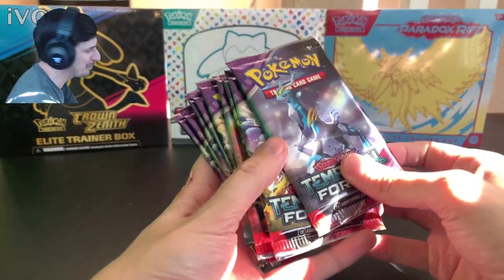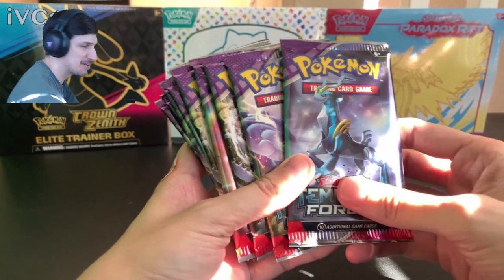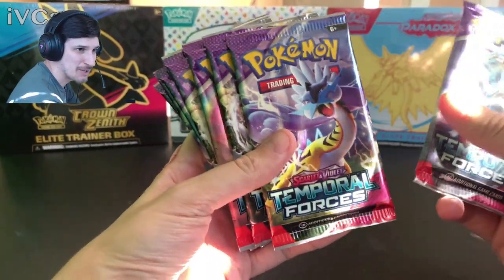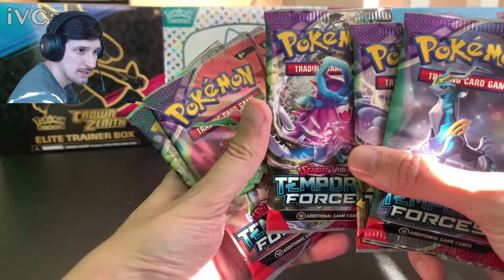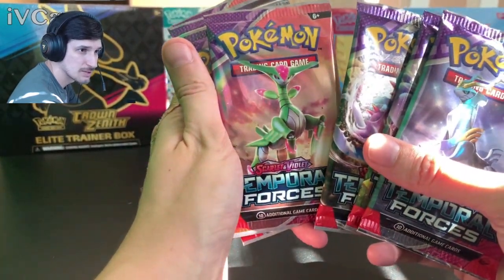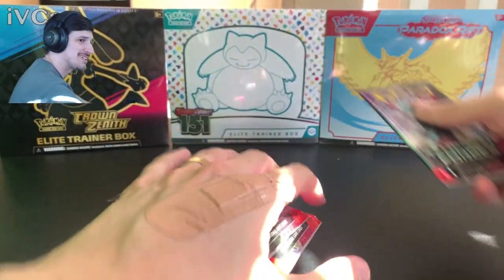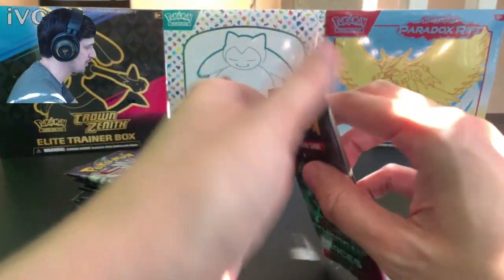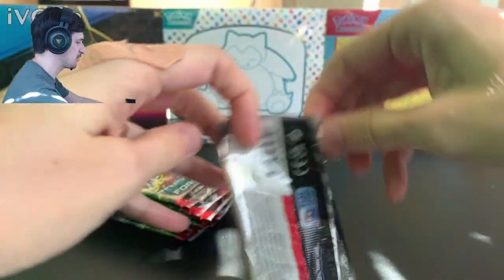We got the nine packs open! I'm not gonna bore you with everything in the box and all the game pieces, but we do have some sick pack art, including giraffe Raichu right there. Hell yes! And our futuristic Pokémon as well — what does the future hold in store for us? That is the question. Let's get right into it — I'm looking for these Paradox Pokémon.